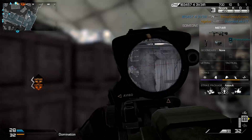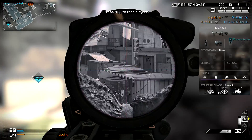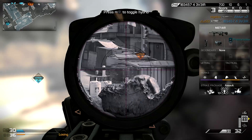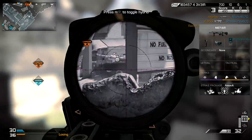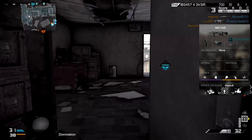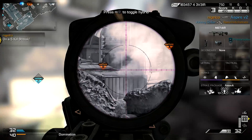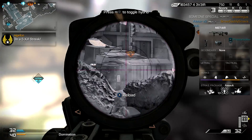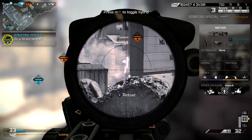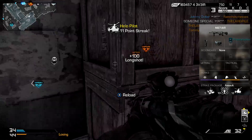Now back to my perks — you're going to want to run BlindEye, Incog, Scavenger, Amplify, and Hardline. The reason you want to run Hardline is that assists counting as kills is such a big help, and it effectively only makes the ChemStrike 24 kills, so it makes it a lot easier. It might not sound like one less kill is a big deal, but with the assist-counts-as-kill perk, it usually ends up being three or four less kills you need to get the ChemStrike.